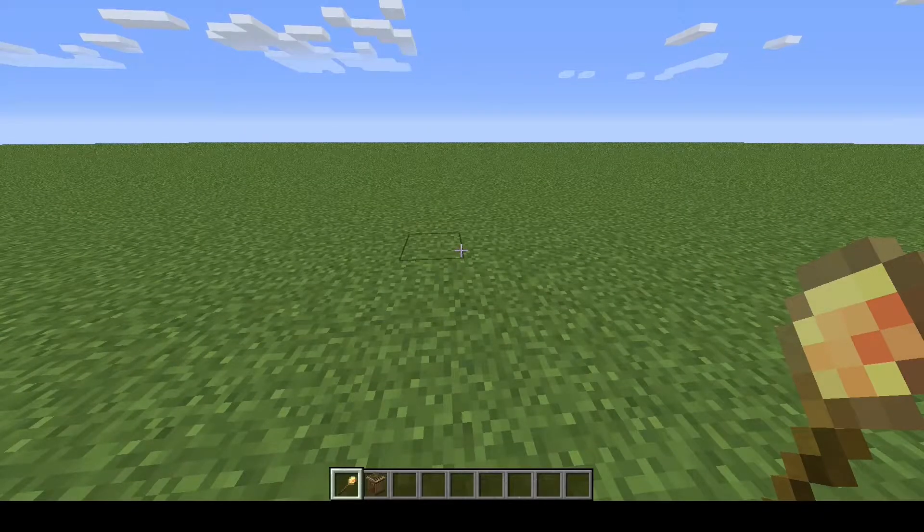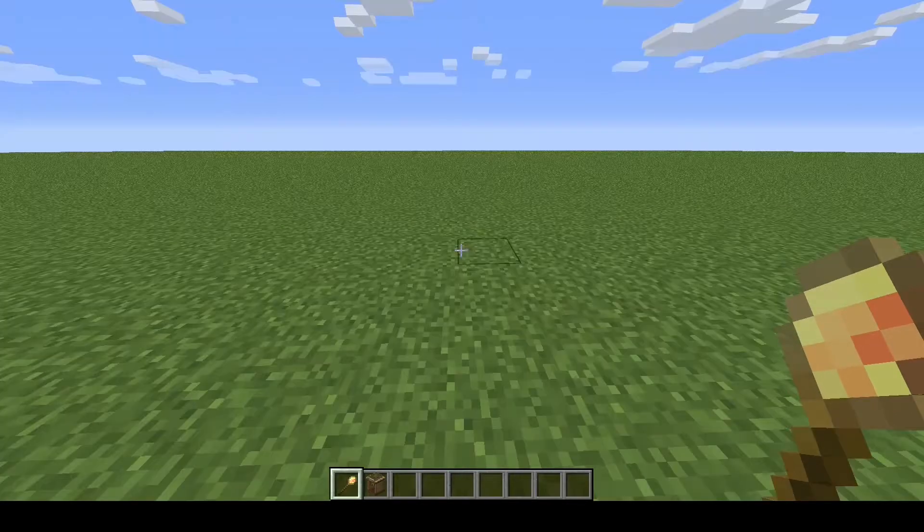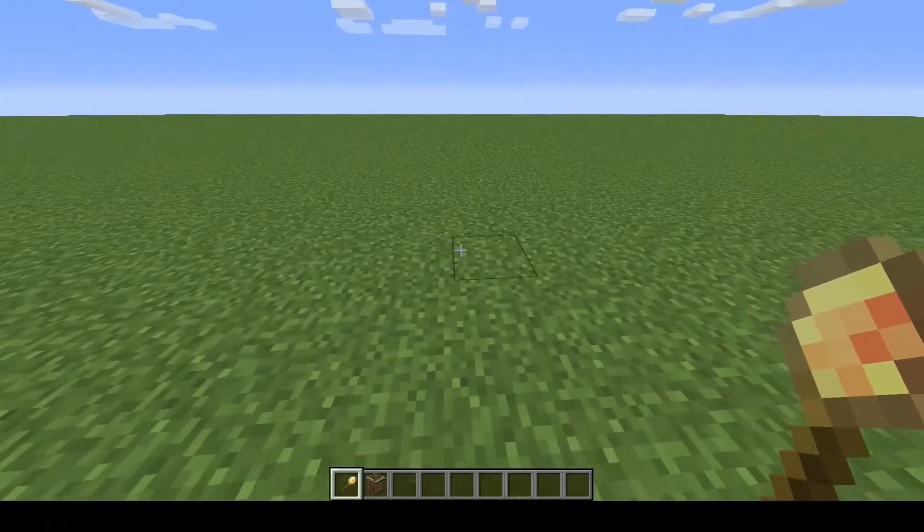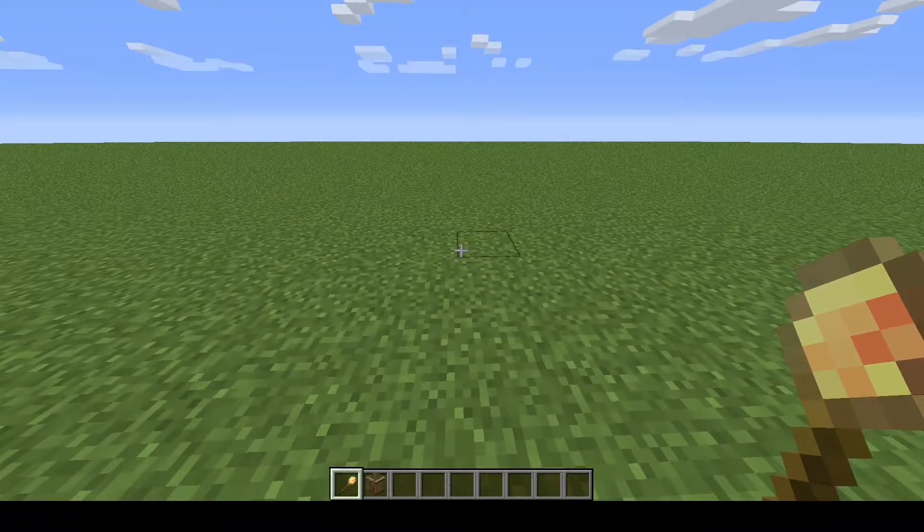Generally speaking you won't have a build tool until after you have placed your supply camp or supply ship, and somewhere in those there'll be a rack with the build tool and the town hall hut inside them. In fact, if you do have a build tool before you have your camp or your ship and you try to use it to place them, you'll run into problems there too.